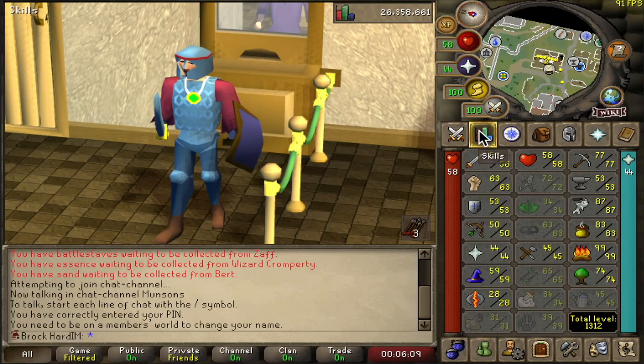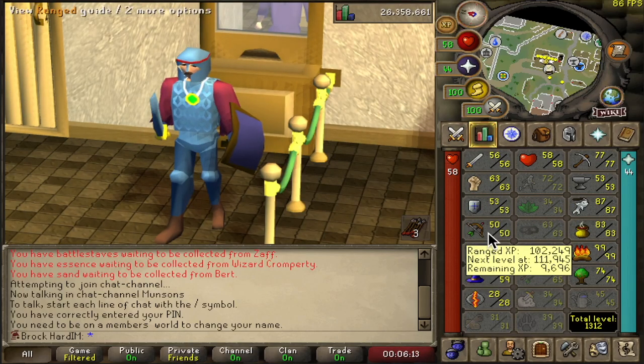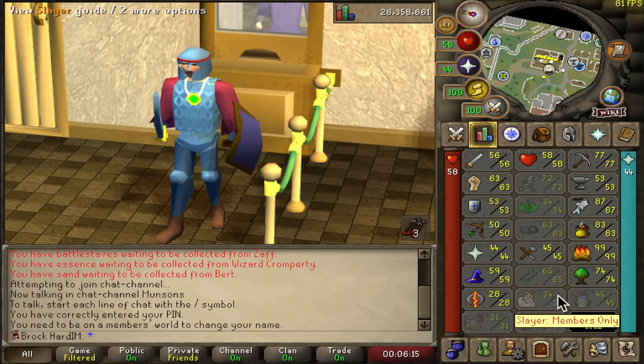We're just going to keep working on the melee stats, maybe do a little bit of magic or something. We'll probably wait until we're back on the member worlds for that kind of stuff, and just going to focus more on farming whatever we can for now.